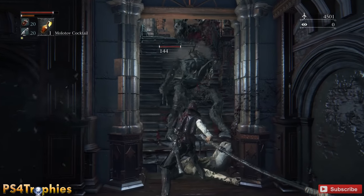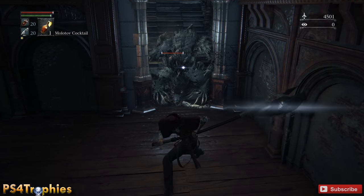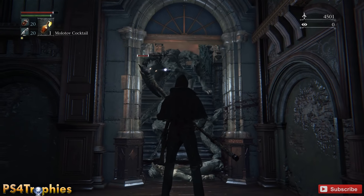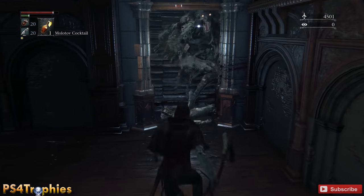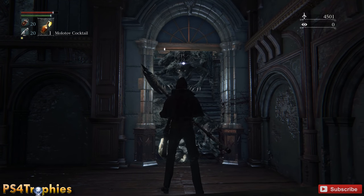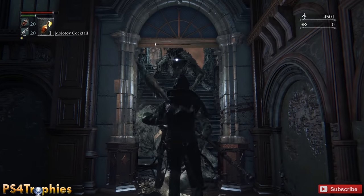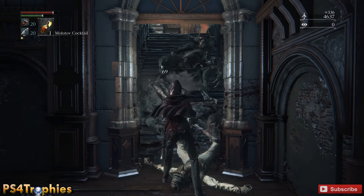Once you've gone to the Cleric Beast for the first time, there's a woman right outside of the Hunter's Dream where you can upgrade your character and increase vitality and things like that. In order to do that you're going to have to exchange Blood Echoes, so you'll want to farm for as long as you can handle it so you can level up your character. Things are a challenge when you have lower health, so increase your health and endurance and all the other stats, but definitely upgrade vitality first.